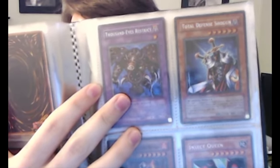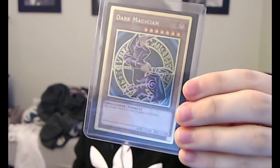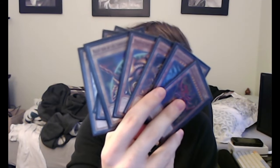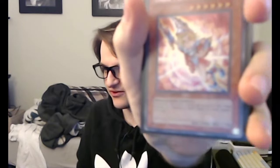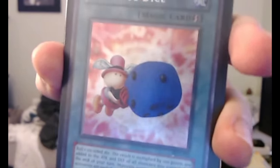Dude, a Thousand-Eyes Restrict right there! That's the man — Injection Fairy Lily, awesome card. I think this is probably one of the more collectible ones I have. Oh, look at this — Time Wizard. Whizzy glizzy. This is the one we got on that TikTok — Time Wizard of Tomorrow. One of my favorite cards is the gold foil Dark Magician. This card's freaking awesome. I love that thing. I got one of those in the recent tin that comes with all five Exodias and the Egyptian God Cards. Dude, there's so much freaking power in my hands right now. I am undefeatable. Here's the Grateful Dice.